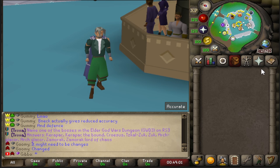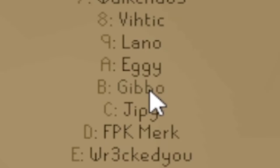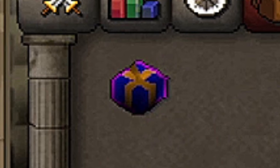the first thing you want to be doing while logging in is ::refer. This will bring up the referral list and make sure to click your referrer, and this will give you a lovely referral mystery box.